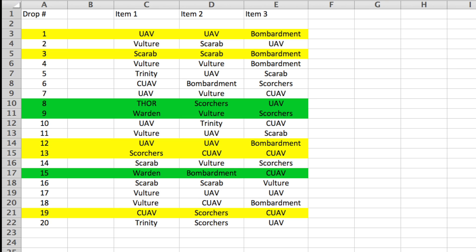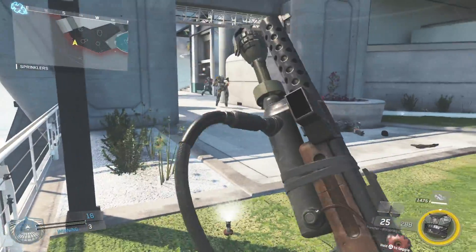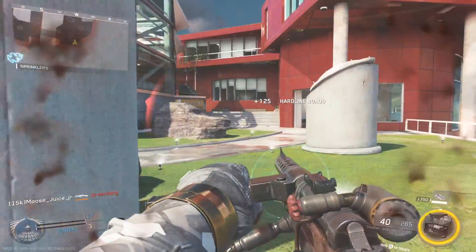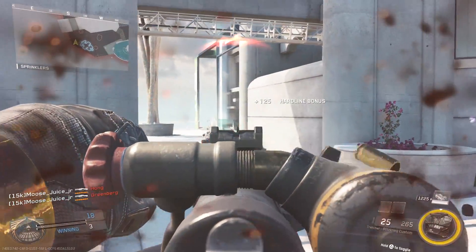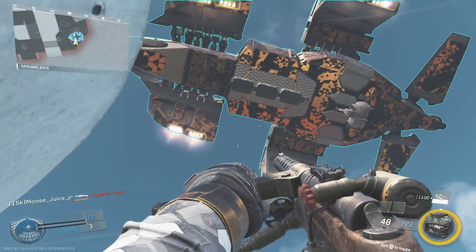The biggest question is: can you actually pick up all three packages, or are your teammates going to grab them, or will enemies kill you and get three free care packages? Do you want to spend 1700 points on a Warden that may possibly give you three care packages — assuming your enemies don't kill you and your teammates don't steal them? In my opinion I would not use this. I'm not going to grind for 1700 points just for a basic Warden giving me three support drops. I did get a Thor once, so that would be the only time I could say it's worth it.